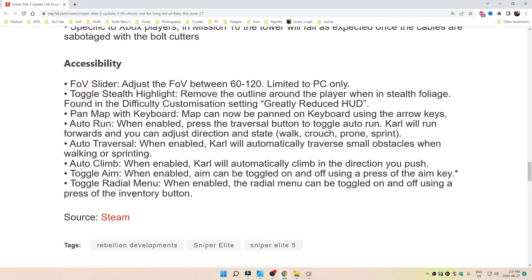Accessibility updates: FOV slider adjusts FOV between 16 and 120, limited to PC only. Toggle stealth highlight removes the outline around the player when in stealth foliage — found in difficulty customization settings. Greatly reduced HUD option added.